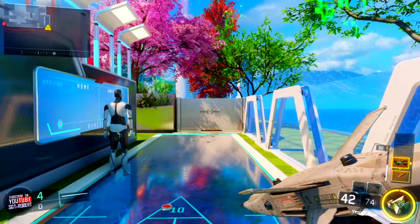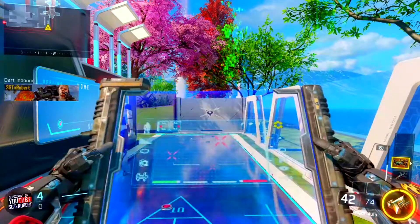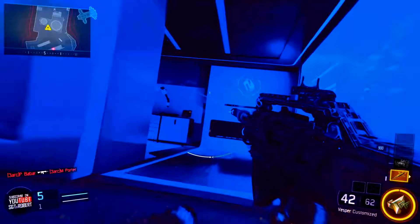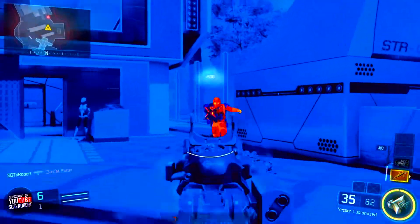Once you have both of these killstreaks, pull out the dart killstreak, then switch to the mothership. You have to throw the dart and activate the mothership at nearly the same time — throw it and as it's flying, activate the mothership.